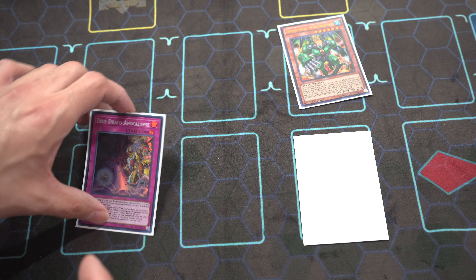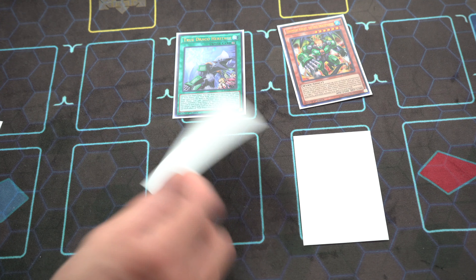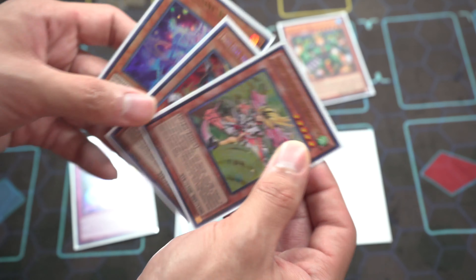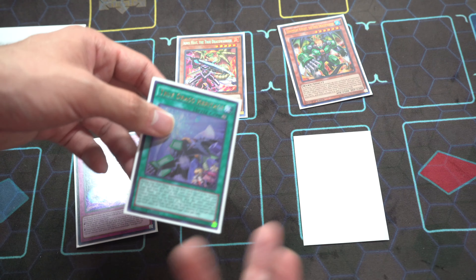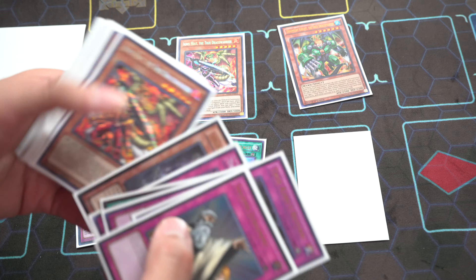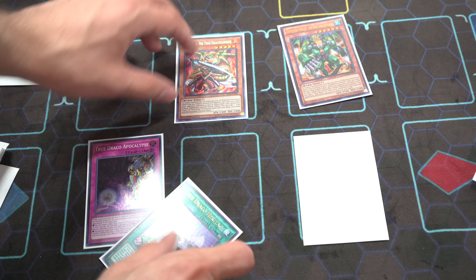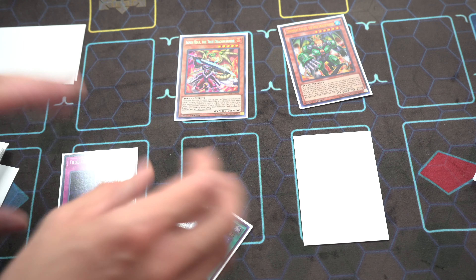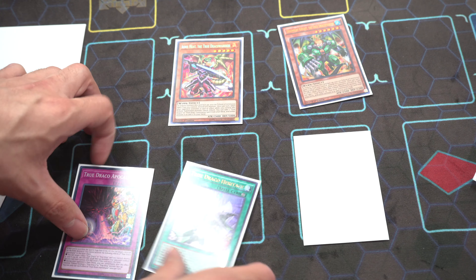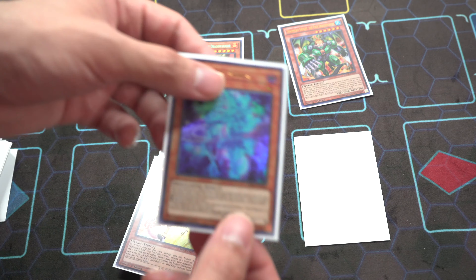I activate True Draco Heritage and tribute off Magician's Souls to summon Dynamite Knight. I set Judgment and pass. This deck is very reactive — when your opponent activates anything next turn, you can activate Dynamite Knight to search out Apocalypse. With Apocalypse, they basically can't get over Dynamite Knight. The minute they try to do something, Dynamite Knight's effect pops a card, destroys a spell or trap, and halves the monster's attack and defense.